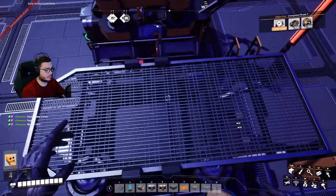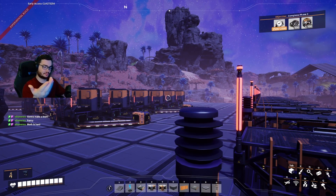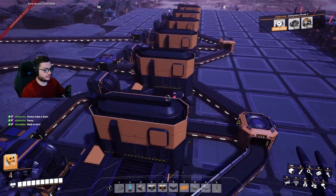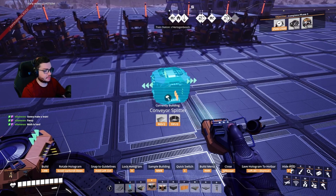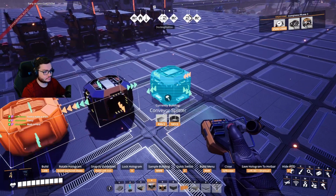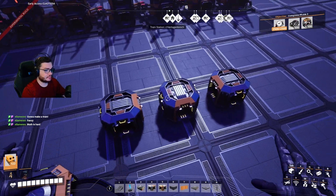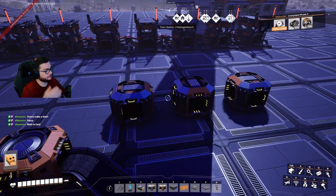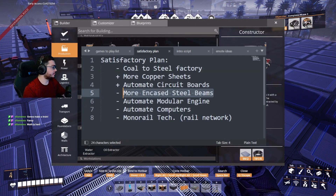We still don't even have the coal coming over here yet - we still need to get the coal into the constructors. This is going to be interesting - how do we balance one belt to six? We have plenty of splitters we can do here. So one belt splits to three, and we could do that - that works. Okay, so that is not six, that's one, two, three, four, and five.